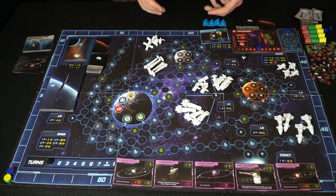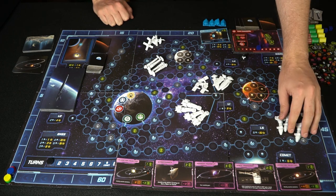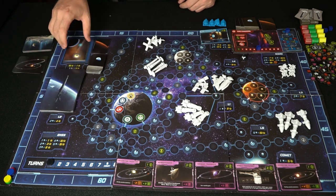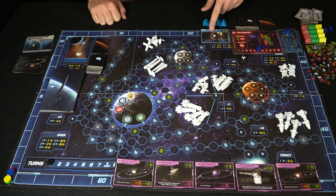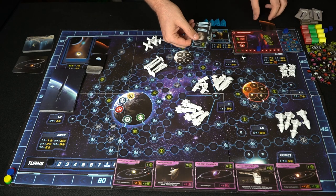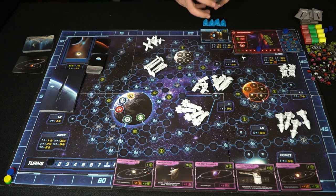Let me show you one player's turn so you get an idea of how it works. I've set up everything on the board — there are ships, objectives, and events. For one player, he's got his gold production value at five, starting ten currency, and a development card added to his tableau. He starts at tech level one with no bonus on the tech upgrade tree, and has three secondary objectives plus one primary objective — which is to own five development cards.